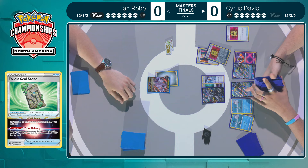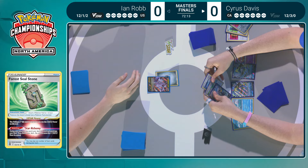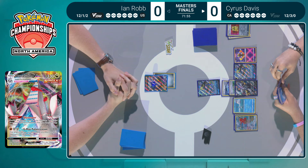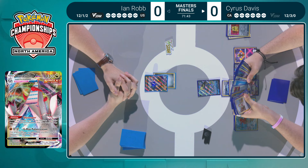That damage counter manipulation has been so huge in so many different decks, especially this one, but Radiant Alakazam showing up in the finals as well. If you were to rank all the Radiant Pokémon and their viability or popularity, Alakazam was definitely not up there, but I think that's going to change after this weekend. And then there is that Strafe — 30 damage — but the evolution of that Duraludon VMAX and no energy from Ian; he didn't even look at his hand.